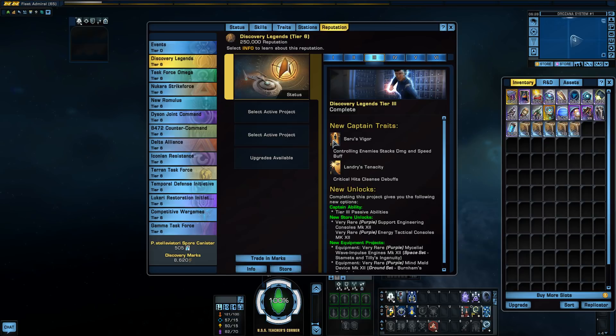These two are going to be ground traits. The ground version of Saru's Grace is Saru's Vigor, and that's control powers adding stacks to self damage and speed on the ground. And then there's Landry's Tenacity — that's outgoing critical hits cleansing one random debuff. Kind of interesting.